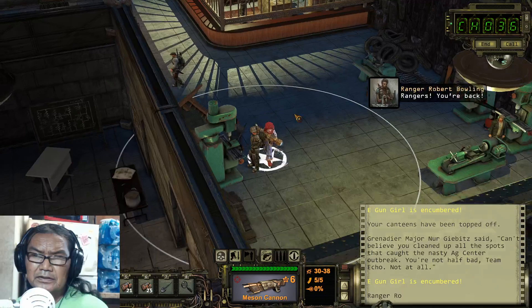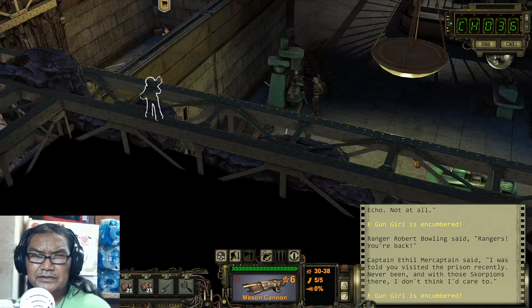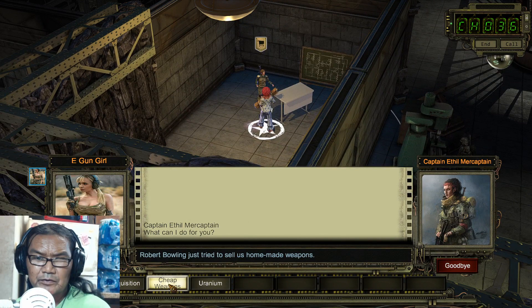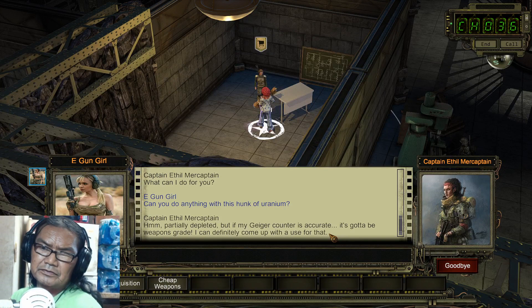See Bowling — he's right there. Don't tell on him. He's the one that has the letter for his sister. He's selling cheap weapons, but I don't tell on him. Just give her the partially depleted uranium. If my Geiger counter is accurate, it's got to be weapons grade.